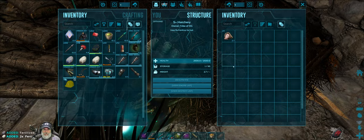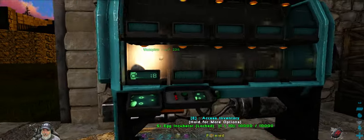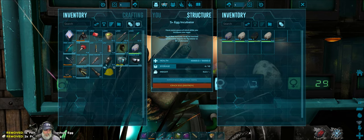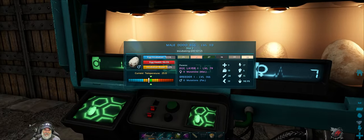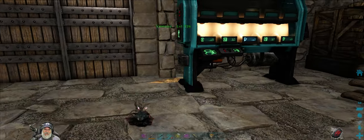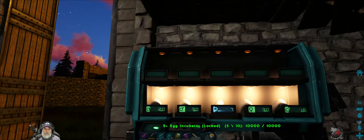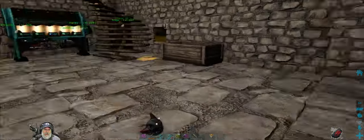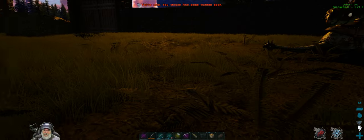Maybe we'll use the incubator for everything. The hatchery is still useful because it provides the Avi-raptor egg stimulation. Let's put all the eggs in the incubator - you can actually see them inside it, and look at them to get information on what they are. That's neat. We'll let it do its thing and come back when those eggs are completely incubated.